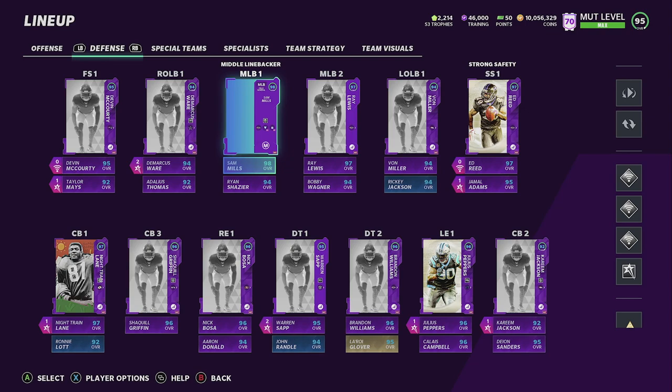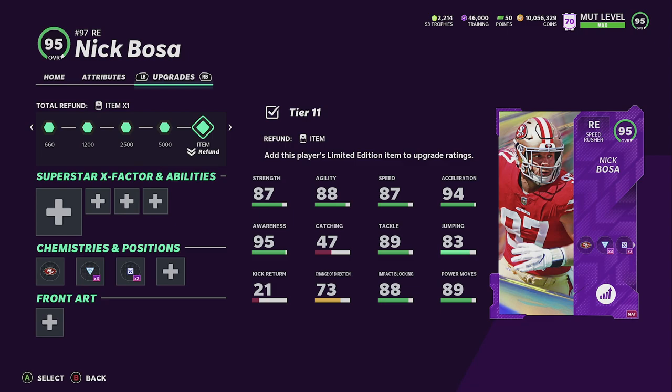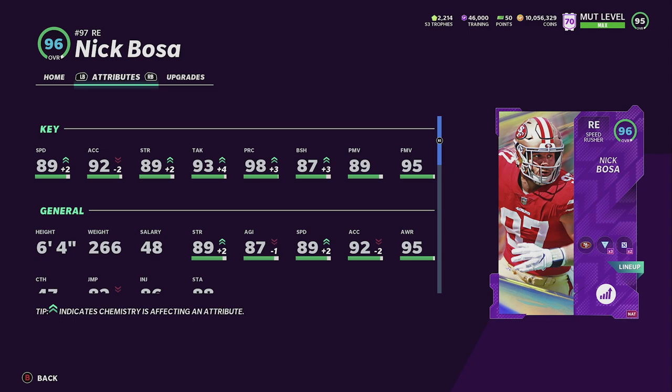Let me show you Nick Bosa real quick. I wasn't going to get him because I picked up Julius Peppers, but I got two or three of him and decided to power one up to see how he does — I know he's not going to be in the Series Redux. He has 89 speed, 92 acceleration, 89 strength, 93 tackle, 98 play recognition, 87 block shedding, 89 power move, and 95 finesse move. I like to get the ones with higher finesse move so I can get my block shedding up.